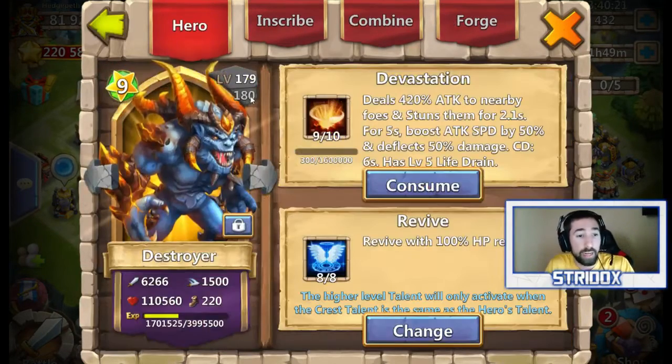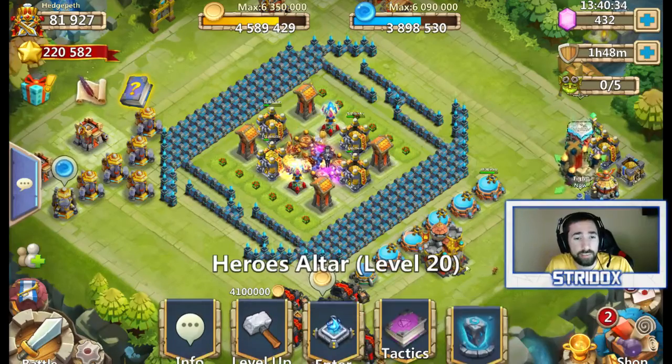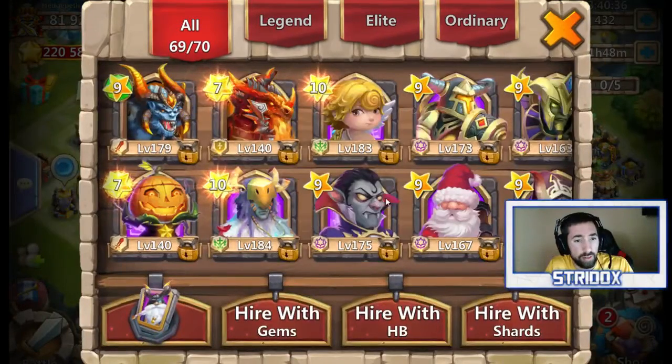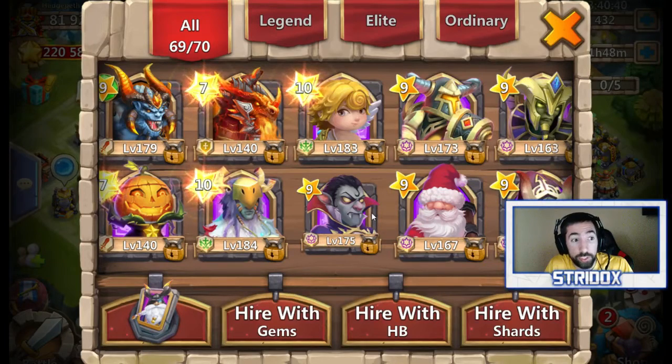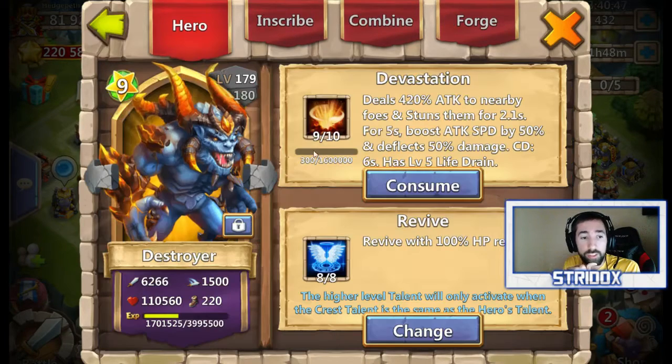We have my Destroyer here at level 179, almost halfway to level 180. I'm saving up these honor badges to level him up once he hits level 180. I think it's 400,000 honor badges — I'm pretty sure it's 400,000. Once I get him to 180, I've got to get him to 185 to get the second form of evolution. He's already in the first form of evolution right now, as you can see. But for the second form of evolution, I don't have another Destroyer.